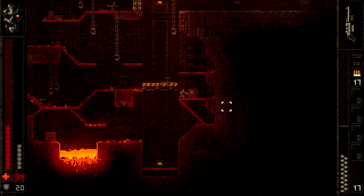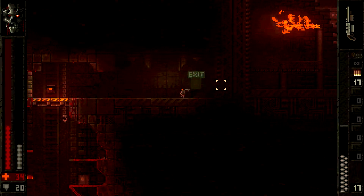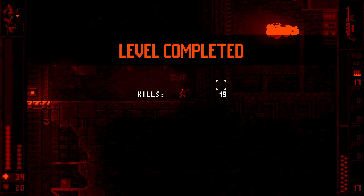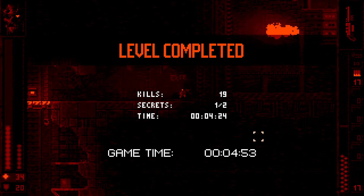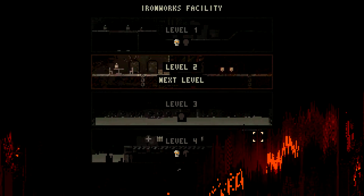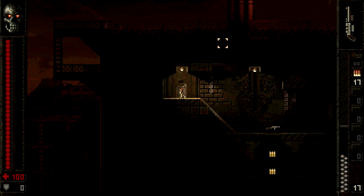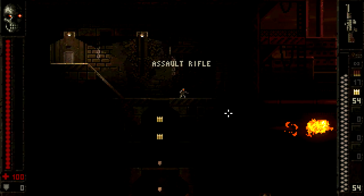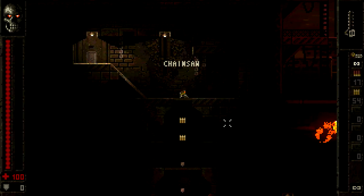You can also kick items in the world, and they can actually damage enemies if you kick them the right way. There we go, that level's done. Now we move on to the next one - we are in the first major level, the Ironworks Facility, and we're into the second sub-level. I got an assault rifle.